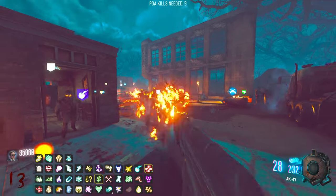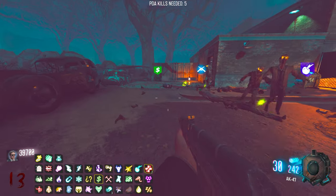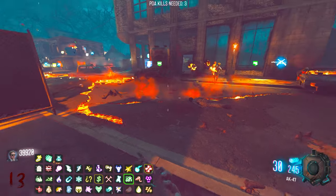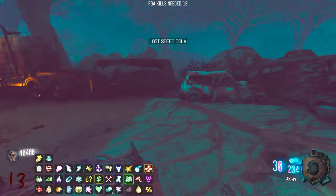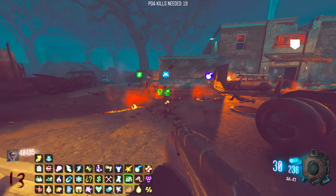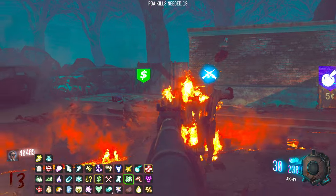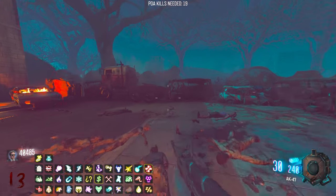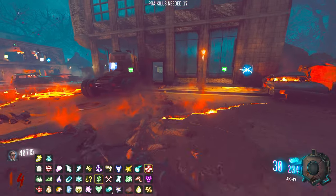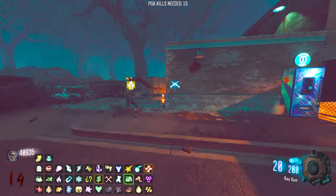I was going to do a video on the Crazy Place map - I am going to do it at some point. But I was watching the Easter egg run-through and I haven't even done the Origins Easter egg yet. So the question is: do you want me to do the Origins Easter egg, maybe make it harder or with a different weapons pack like Advanced Warfare? Or just go straight into the Crazy Place custom map? Let me know in the comments.